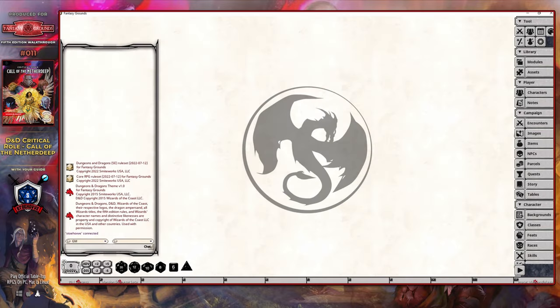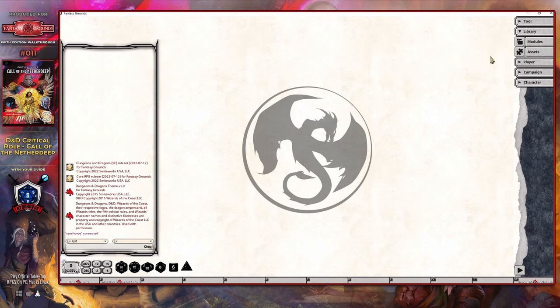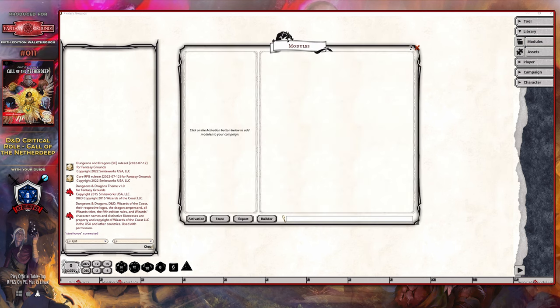In order for you to be able to load the module, you will first have to have purchased it through the links provided earlier, as well as run the Fantasy Grounds Unity updater utility. This will make the module available to Fantasy Grounds Unity through the library category, specifically within the modules panel. If you've never run Fantasy Grounds Unity as a DM before, you will most likely not have any modules loaded, as you can see here on my screen. To do that, you will need to click on the activation button down at the bottom left of the modules panel.